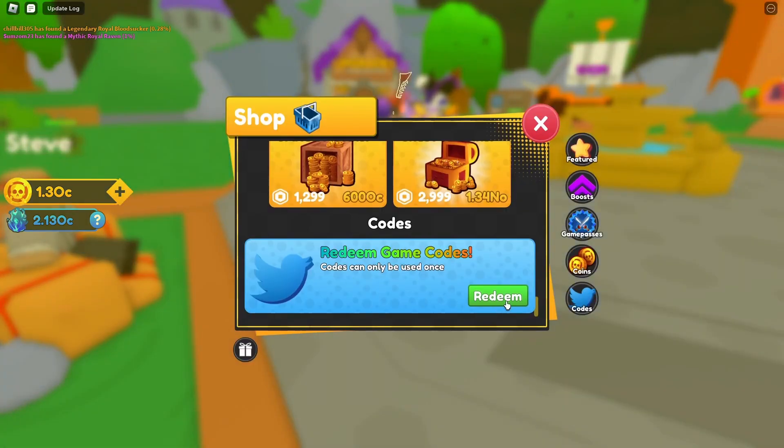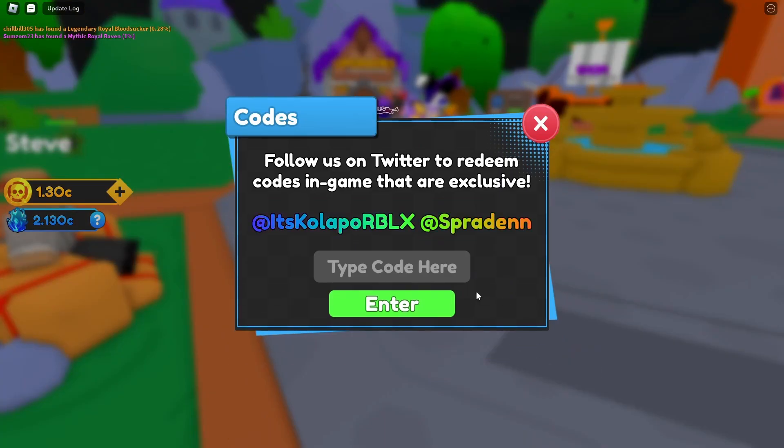The first thing you want to do is go to the shop, then go to the codes section, hit redeem, and the first code we have is new. It's called 'striker' and gives you a nice 10 times damage boost.